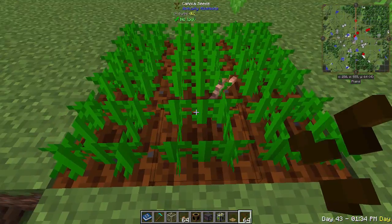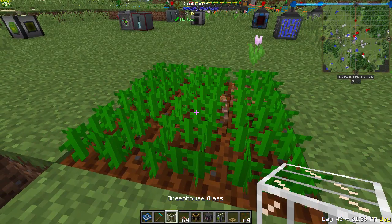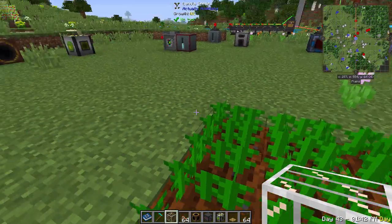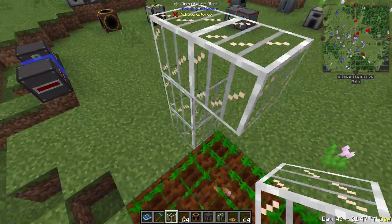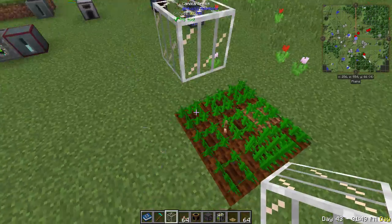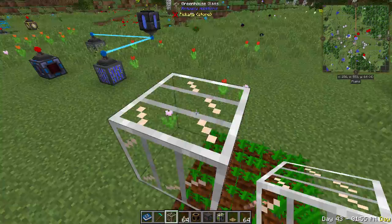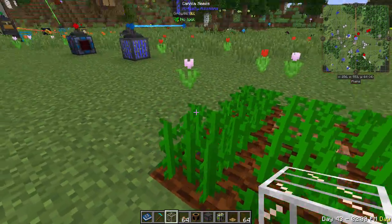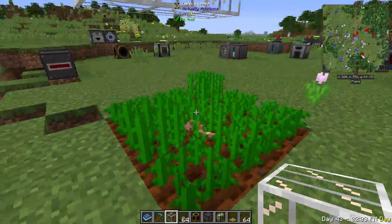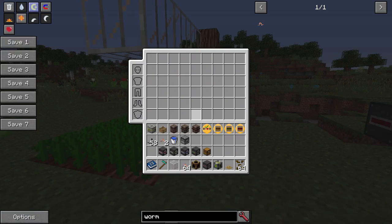For even faster growth, enclose crops with greenhouse glass. As long as the crop can see the greenhouse glass with nothing in between, and the glass can see the sky with nothing in between, it applies bonus growth ticks. The crop under the glass grows noticeably faster than the others.